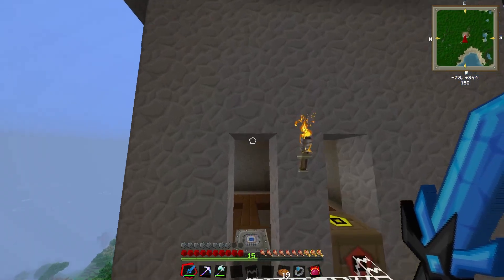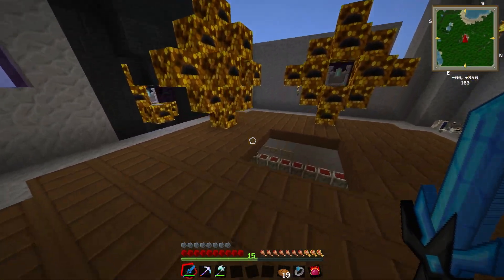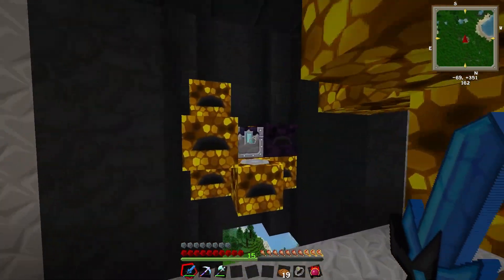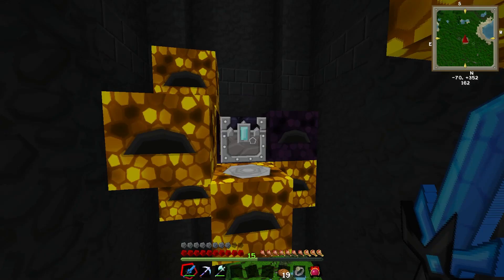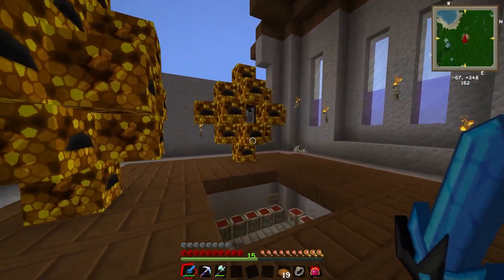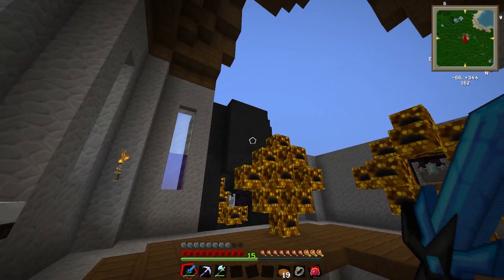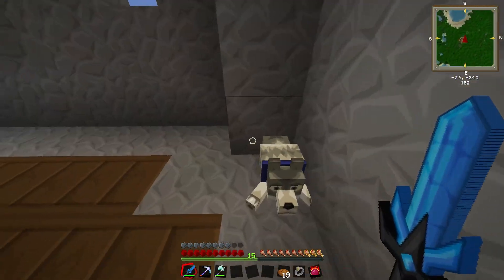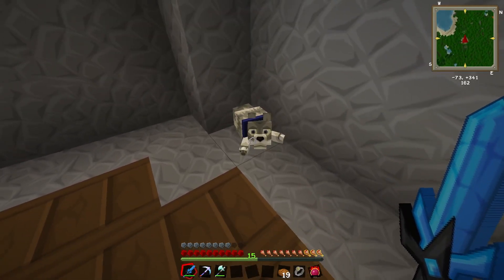We are getting ready to expand our enterprises even further in today's episode and into the future. I now have a third energy collector up and running. This condenser is just making glowstone — I don't know why, I just decided that's what it was going to do. We have three running and we're going to have a separate tower here. Hi Clarky, you're in the corner — you look like one of those bear rugs.